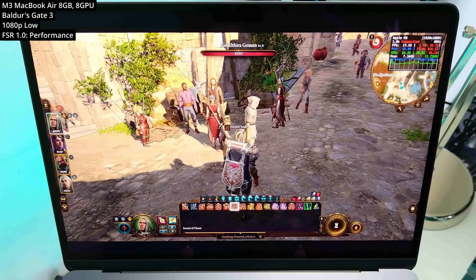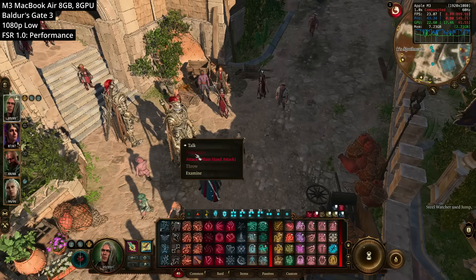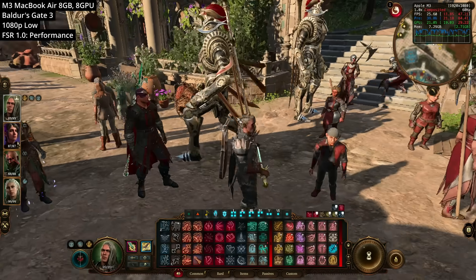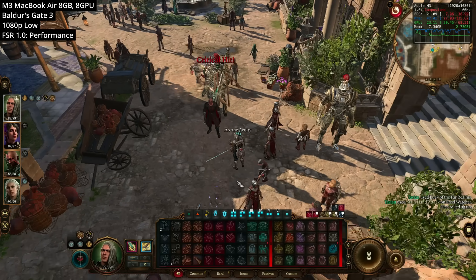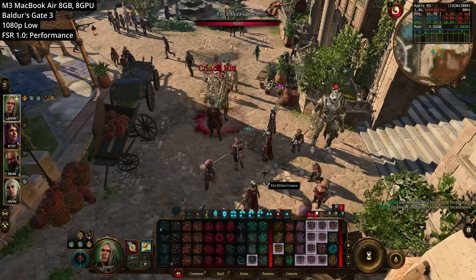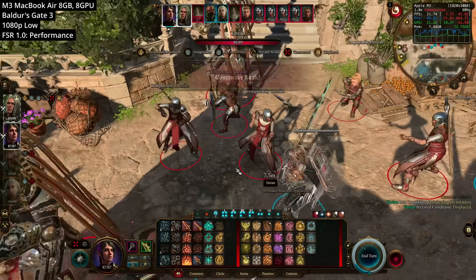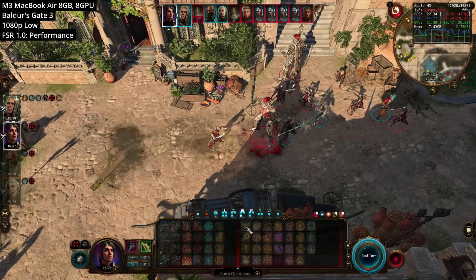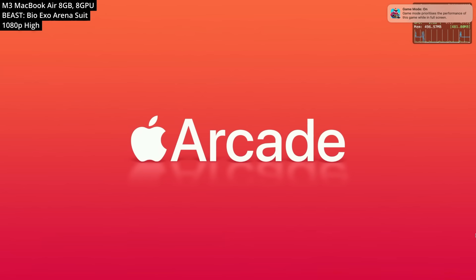This is because we're running at 7.34 gigabytes according to the Metal HUD. The game is basically overloading the RAM, exacerbated by the unified memory architecture where 8 gigabytes must cover both graphics memory and general system memory. Going near that 8 gigabyte limit is disastrous — it starts using the internal SSD as swap space, and everything crawls to a grind. It's a shame because Baldur's Gate 3 is one of my favorite games of all time, and the Steam page claims it works on the base M1 with 8GB of RAM, which frankly is not true.